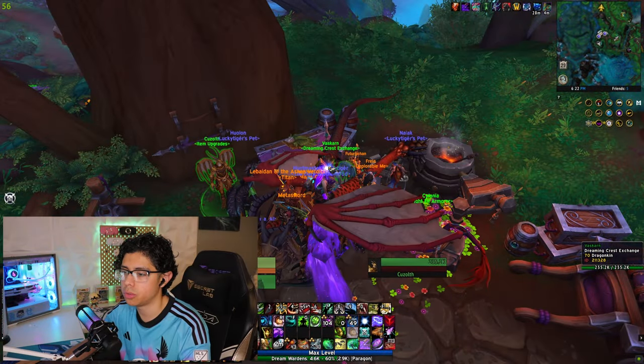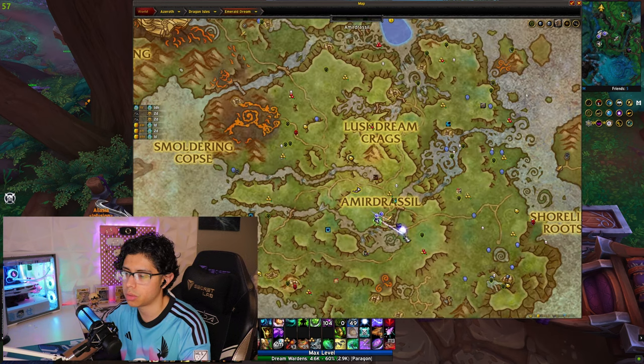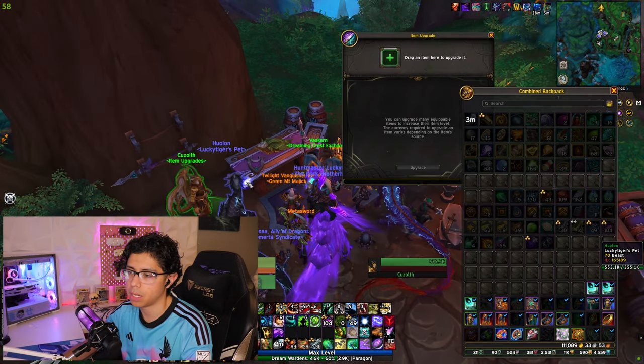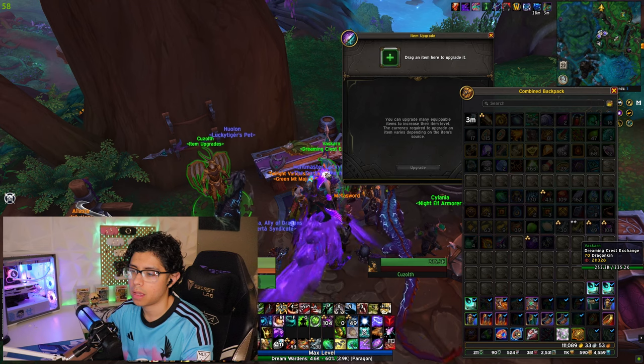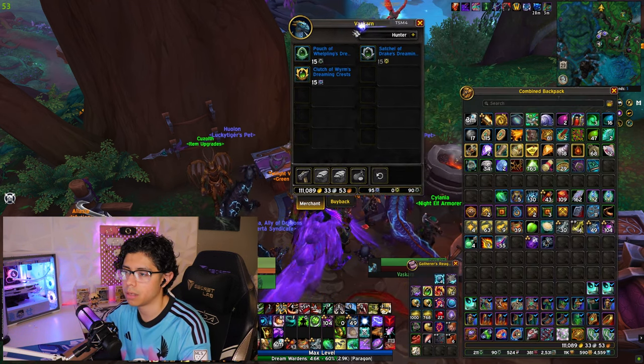Today we're going to be going over the Dreaming Crest Exchange Vendor located in the central encampment in the Emerald Dream. This NPC is called Vaskarn, right next to the Items Upgrade NPC. This vendor is going to have three different types of items to purchase.